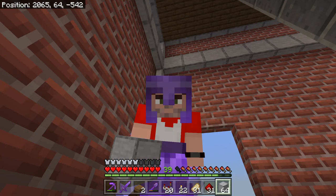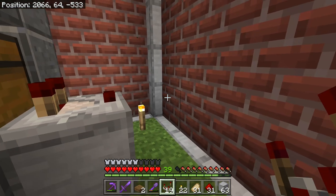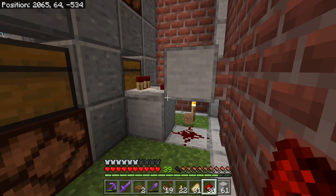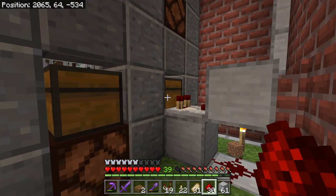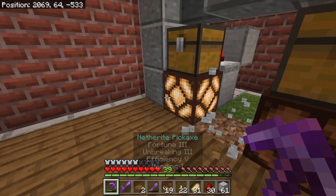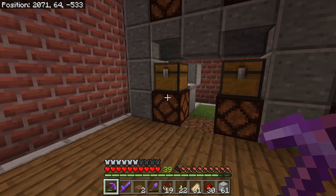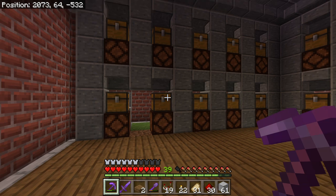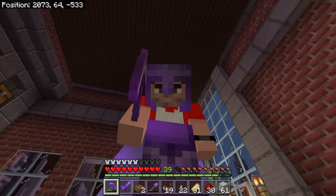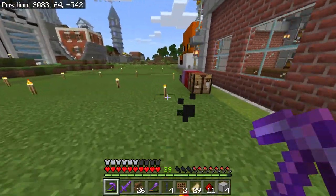The redstone for this build is going to be very, very simple. All we're going to do is place a block here, our comparator is going to go on top of that, that's going to run into this block, and then this is going to power this bit of redstone there. So once we have an item inside — once the member gets mail — their box is going to light up. And then of course once we take the item out, it's going to shut off and the mail has been collected. The redstone is all finished.